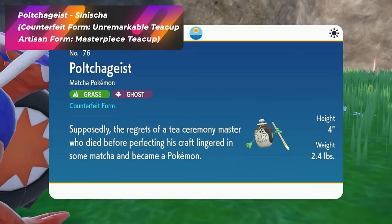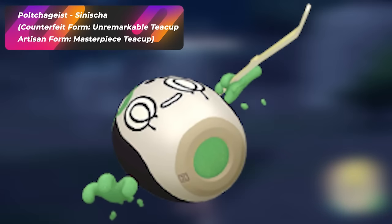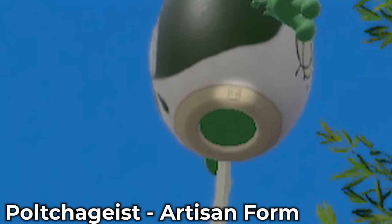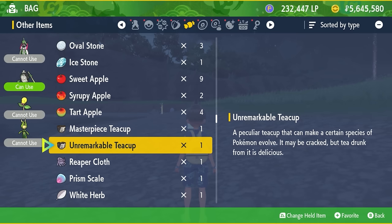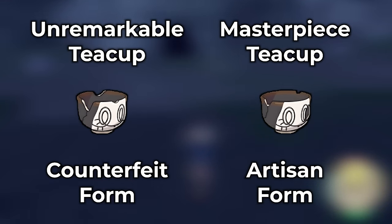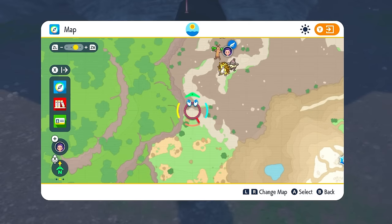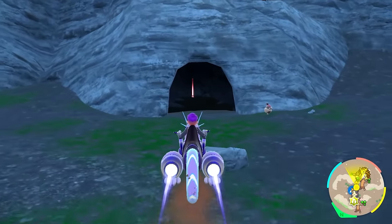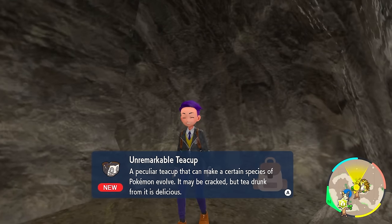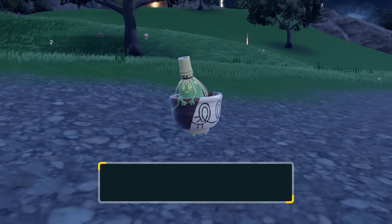Polchageist is an interesting Pokémon because it actually has two forms — an authentic one and a non-authentic one. It's very subtle to see the stamp or marking underneath it, but if it is a non-authentic one, you're going to need the Unremarkable Teacup in order to evolve it. You can easily find one by going all the way to the Paradise Barrens area. Once you're there, find the cave very close by, walk in, and there'll be a Poké Ball item — that's what you need. Place it on Polchageist and it will evolve into Sinistcha.